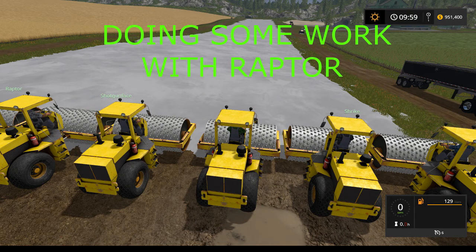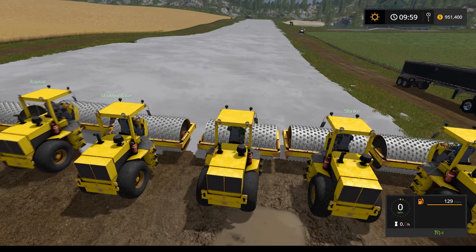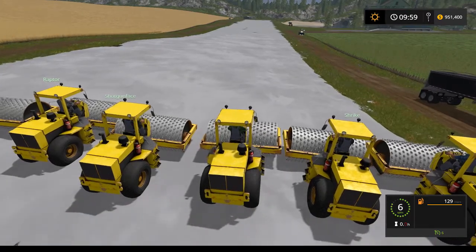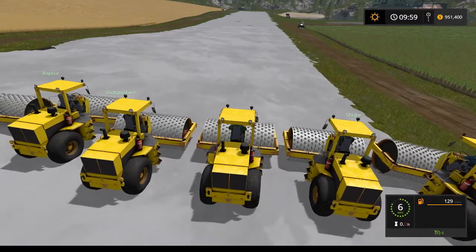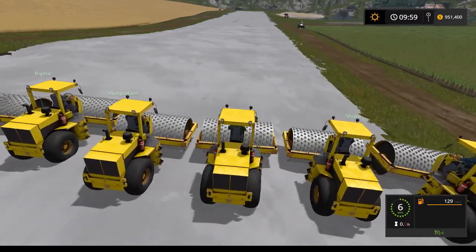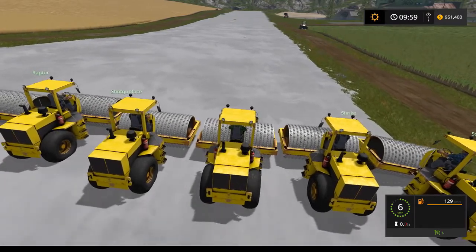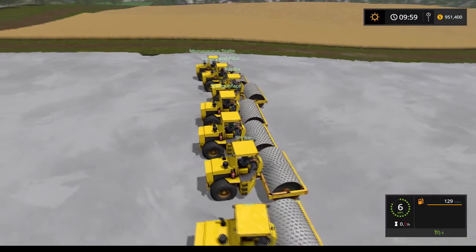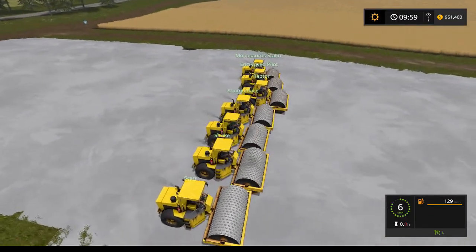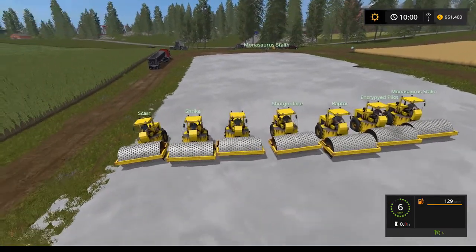All right everybody, on the count of three - one, two, three - here we go, the big compact-a-thon! Try to keep it as straight as possible, let's try to do this in one swoop boys, gonna be a little tricky. Keep her tight - it's a little bumpy. This precision rolling is awesome! It's better if the guy in the middle is in the front because then it pushes down the sides - like a wedge formation.